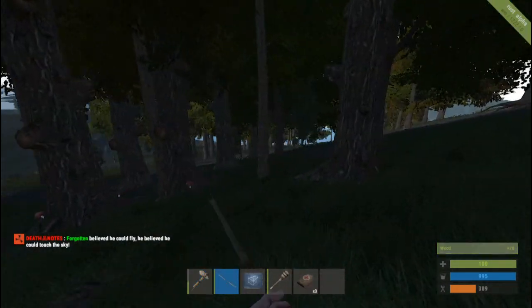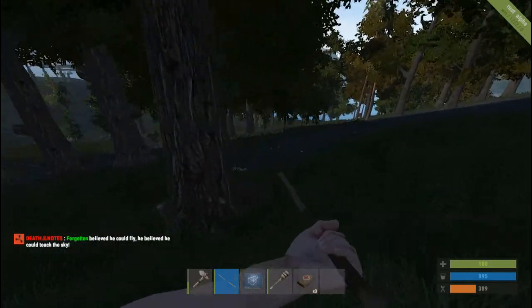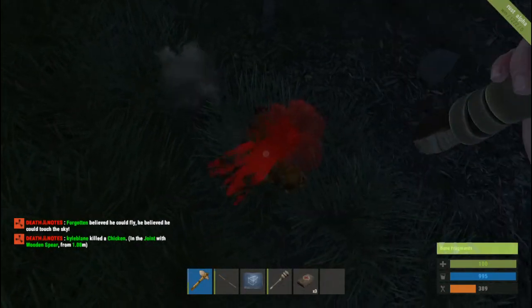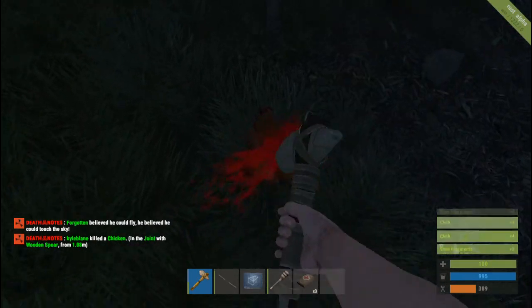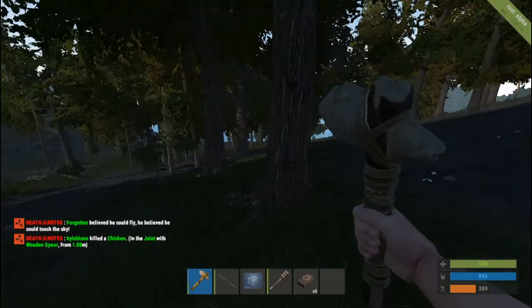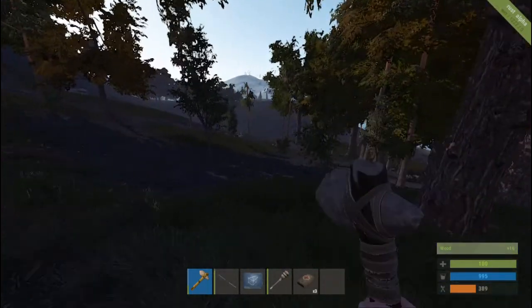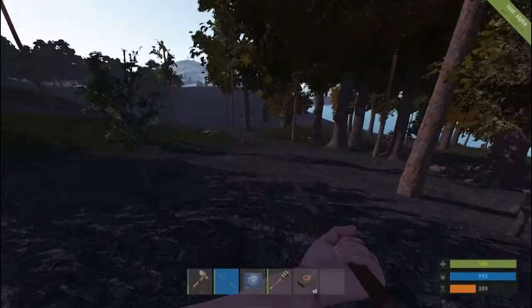Wait, I hear a chicken — I hear it. There you are! He turned from white to orange. No animal fat — I didn't expect much because I didn't think you'd get much animal fat from a chicken. Tree demolished, pull the spear back out.